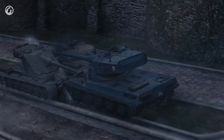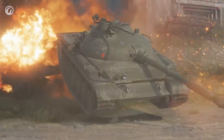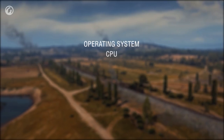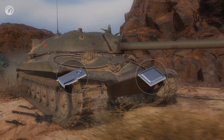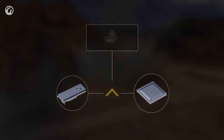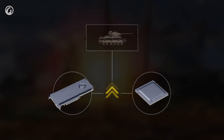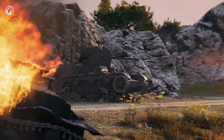Testing shows that the technology works stably on different configurations. The performance improvement for a specific user depends on many factors: what operating system is installed, how recently it was installed, and what processor, motherboard, and graphics card they have. For computers with weak processors and graphics cards, the performance boost will be minimal. If the processor is powerful but the graphics card is weak, there will be no significant improvement either. The graphics card can be pushed to its limits, but if the processor is not multi-core, it won't display a better picture. On the contrary, if the processor is multi-core but not very powerful, and the graphics card is powerful, the boost will be significant.